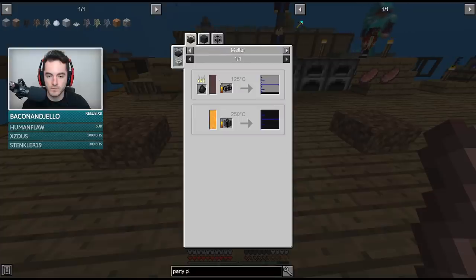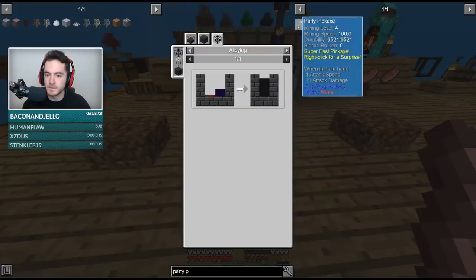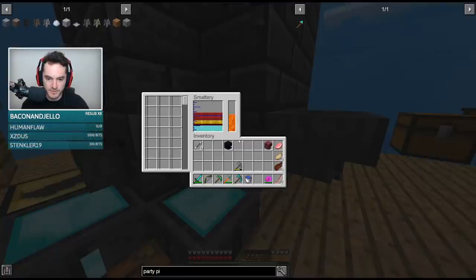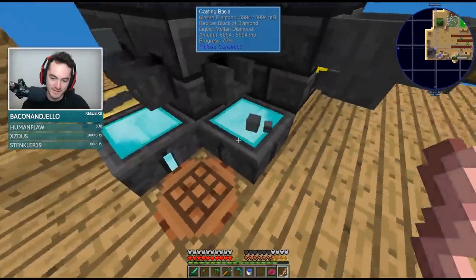Molten reinforced obsidian — it does 11 attack damage and you right-click for a surprise. Okay, that sounds good. Might as well try it. Surprises usually aren't good. We don't like surprises. I like surprises.